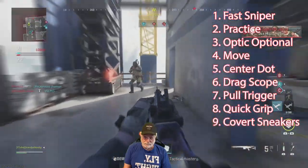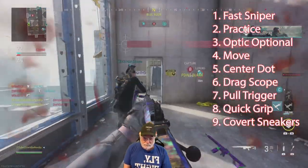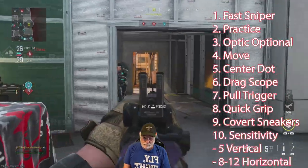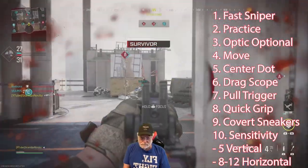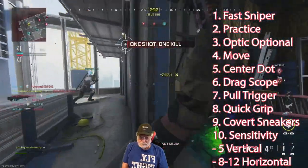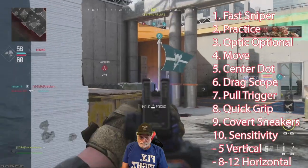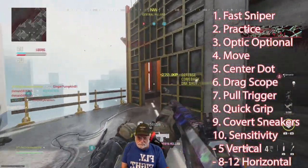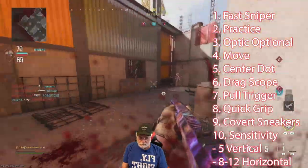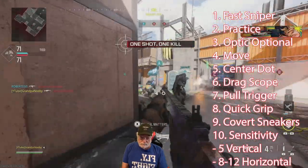Finally, the question I get a lot: where do I set my sensitivities? Normally I'm at five horizontal and five vertical on the controller. But when I snipe, I change the horizontal — not the vertical, that stays at five. The horizontal I go eight to twelve; I usually set mine at ten, but if it's not giving me enough horizontal movement I'll set it as high as twelve in-game, or back it down to eight if it's too much. I do the same thing with my marksman rifles.